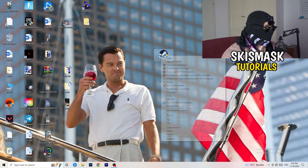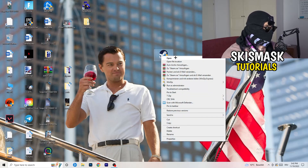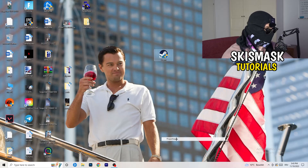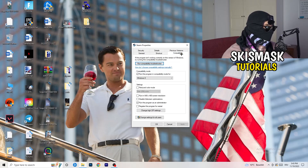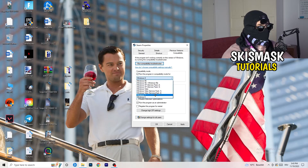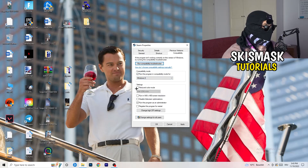Now take your game launcher — for me it's Steam — right-click it and go down to Properties. Click onto Compatibility. I want you to copy my settings: enable Run this program in compatibility mode and select the latest Windows version — for me it's Windows 8. Disable Reduced Color Mode, disable Run in 640 by 480 resolution, disable Full Screen Optimizations, and enable Run this program as an administrator. Disable Register this program for restart.